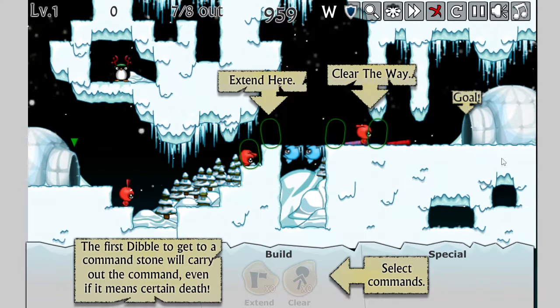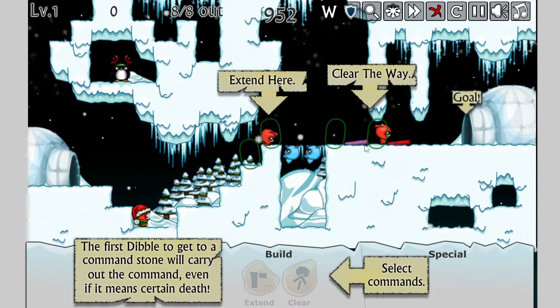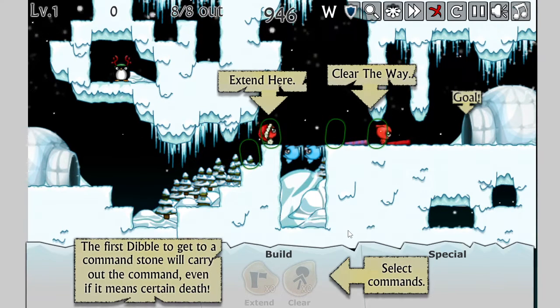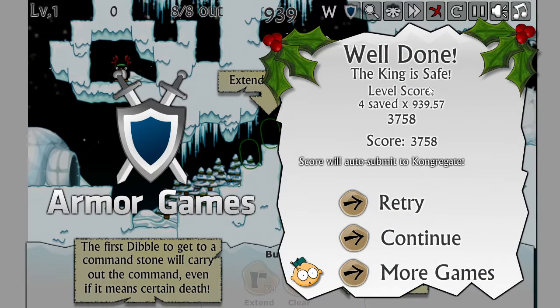I don't get what he's doing to clear it — he dies, and that clears it? That's a little weird. Alright. How many of these guys do I have to save? Or is the Santa one the most important one? Here he goes, Santa's coming. Oh, can I fast forward? Let's fast forward. Well done, the king is safe. Oh, so you just have to save the king — nobody else, huh? Alright, let's continue.